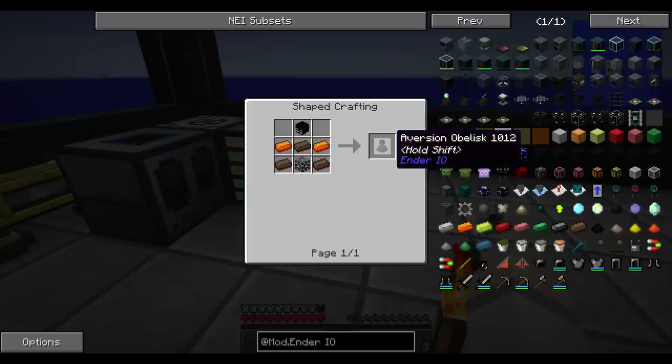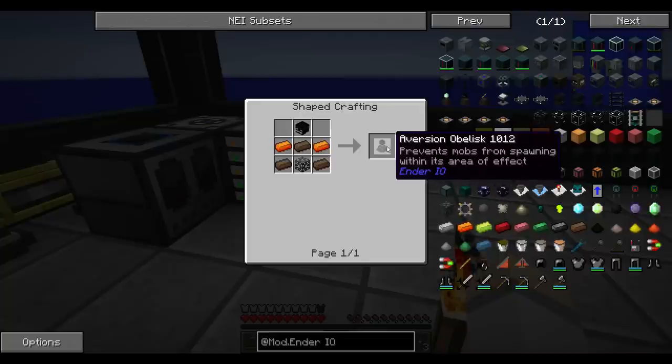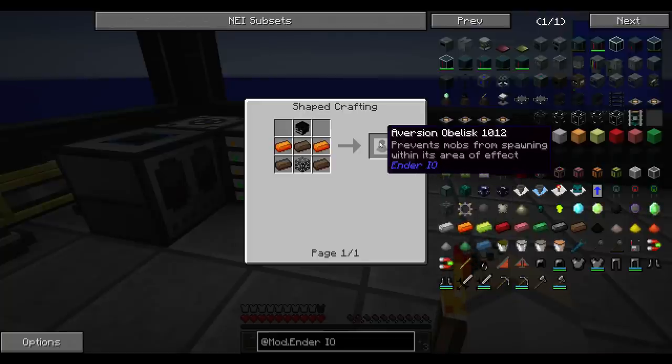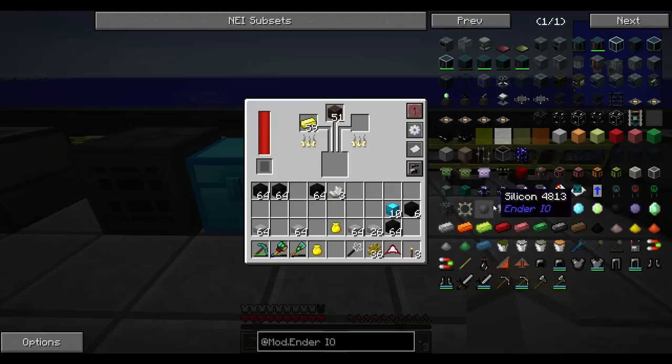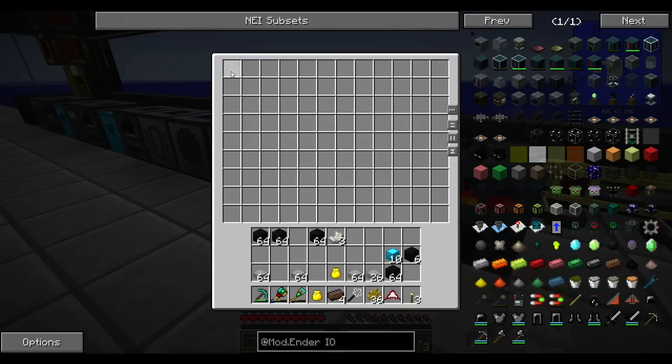Where's that? It doesn't exist. Prevents mobs from spawning within this area - that's cool. We have another one. Open blocks or whatever that is, something similar. We're getting there.